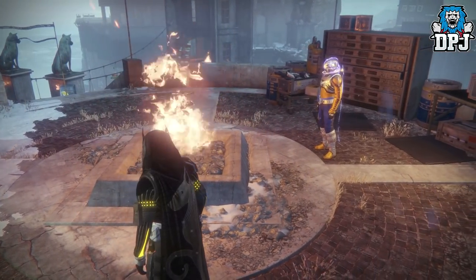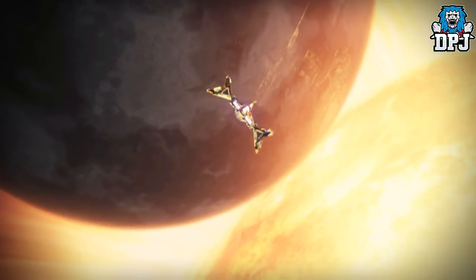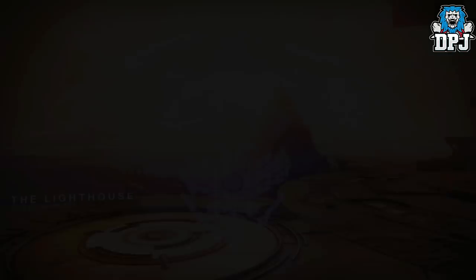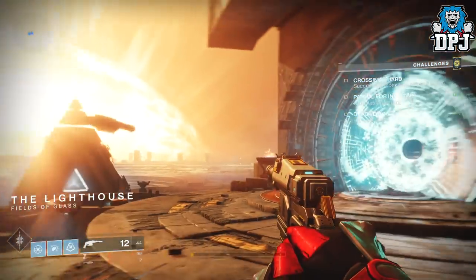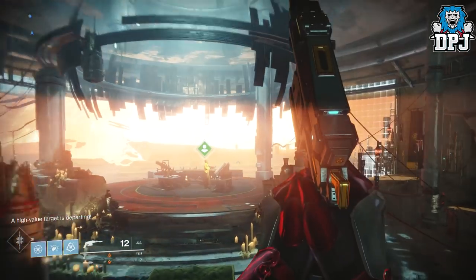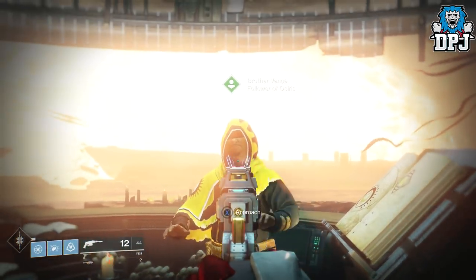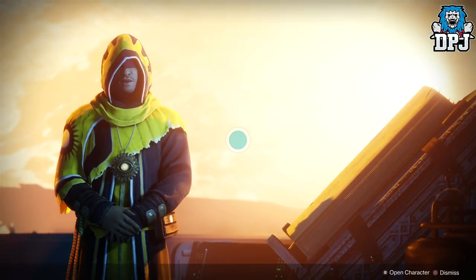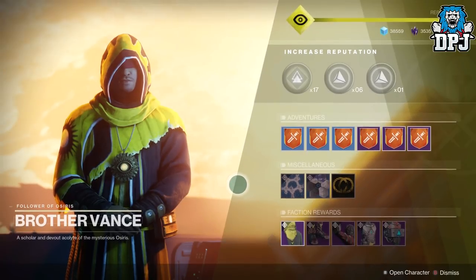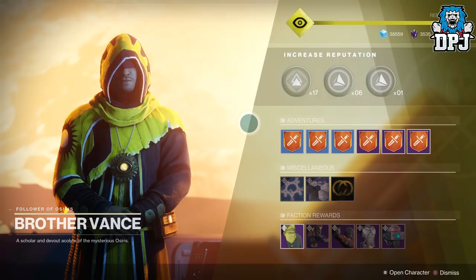After the update, if you have completed all of the Curse of Osiris Mercury forge weapon quests, you will after 1.2.3 be able to directly purchase these from Brother Vance within the Lighthouse. This is pretty cool for people like me who have dismantled a few of those weapons. Now I can buy them directly without farming mercury tokens or hoping they drop from Cayde.